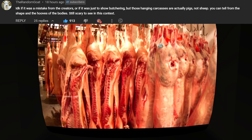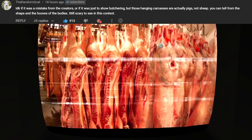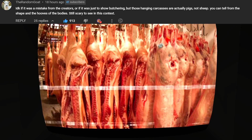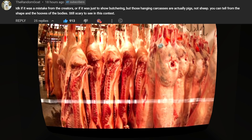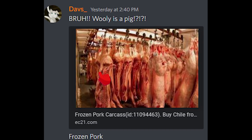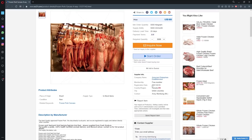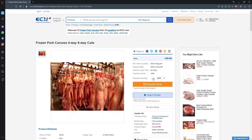The random goat says that you can tell those hanging carcasses are actually pigs and not sheep — you can tell from the shape and the hooves of the bodies. I'm not really an expert on this, but he does have 913 likes, and Davs underscore on my Discord actually searched the image on Google and found the link to it with the title 'frozen pork carcass.' So it's pork for sure and not lamb.